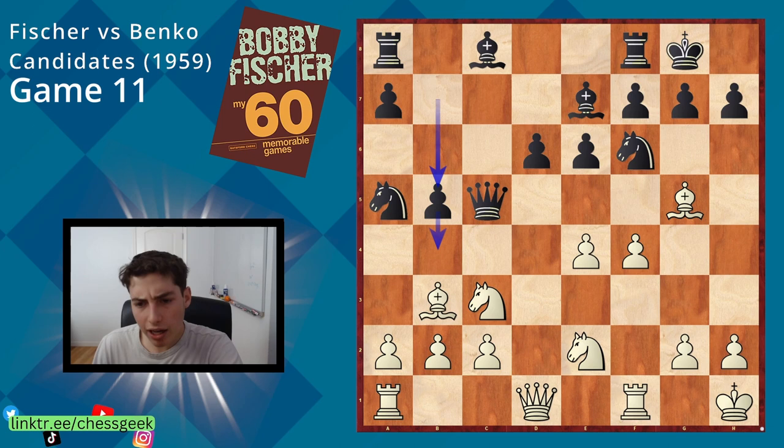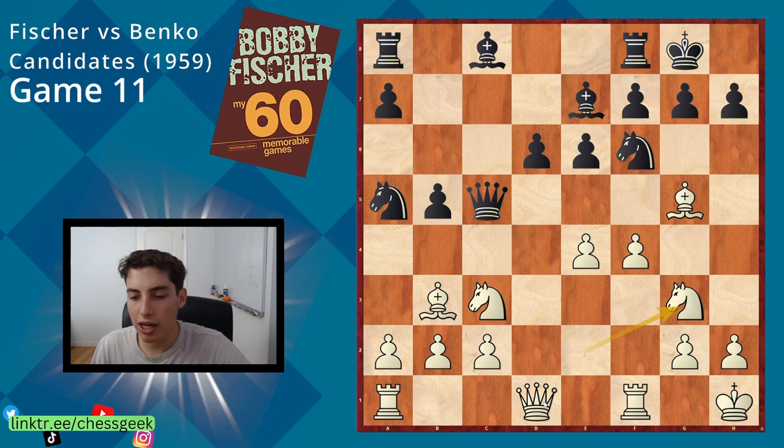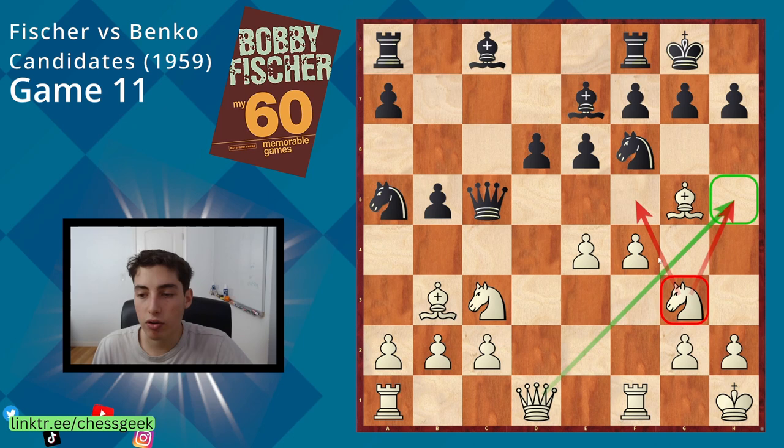Black goes for b5 here. Their intention is simple: they want to go b4 and carve out some space on the queenside, which is of course very logical. As I mentioned, white's playing aggressively on the kingside, so black usually plays either on the queenside or in the center. We have knight to g3, opening up the way for the queen to come in, opening up the knight as an extra attacker, and making ideas of f5 possible.